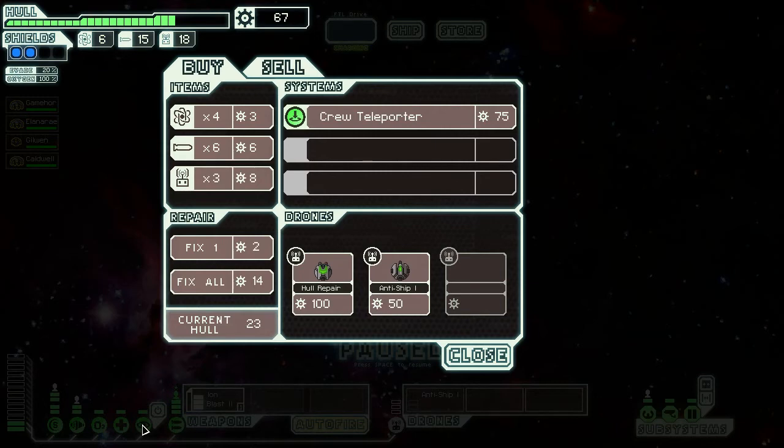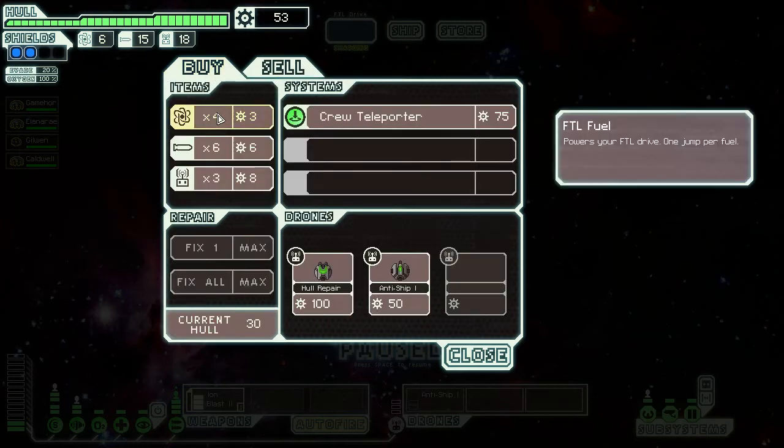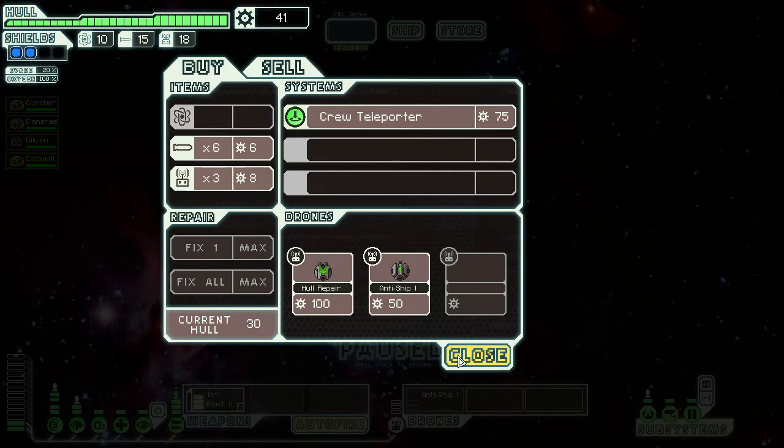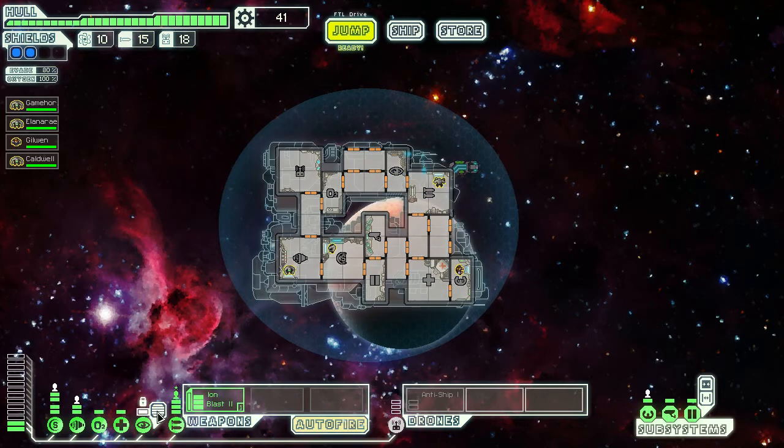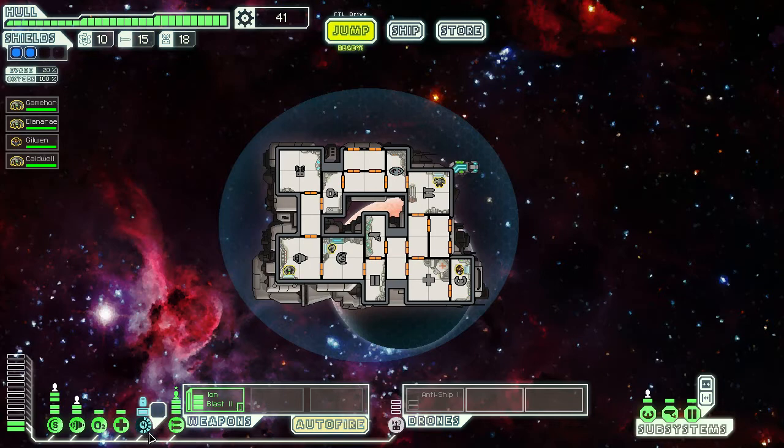I have a cloaking system — why don't I use it? How do I use it? Oh, is that a button? I have to press that — is that correct? Oh, awesome! And now the cloaking wears off and it has to recharge again. Oh, I get it! I could use that just before a missile hits — wouldn't that be cool?